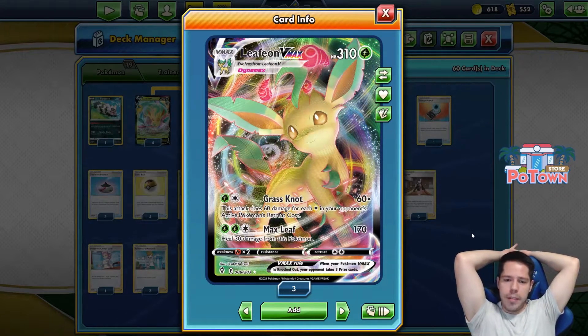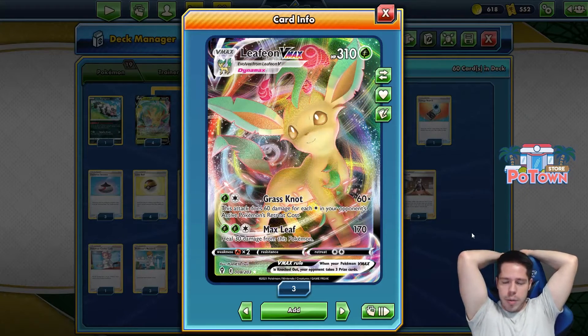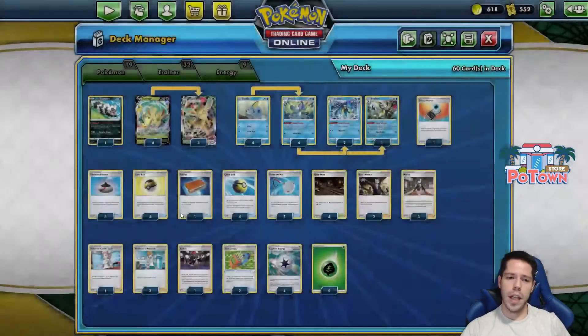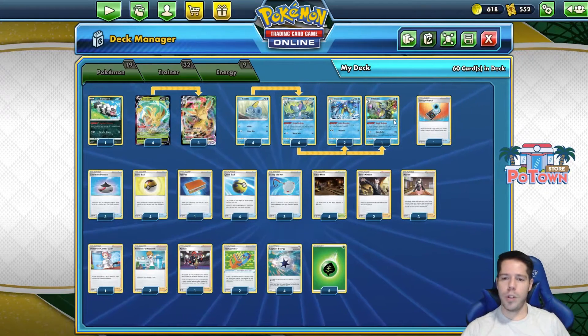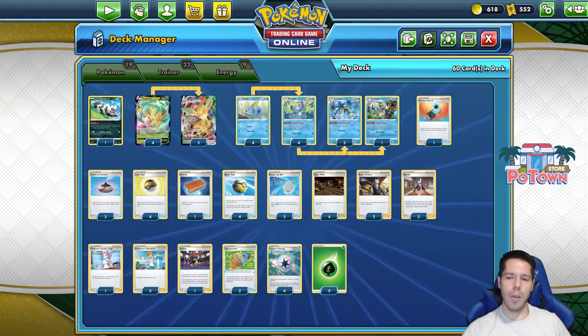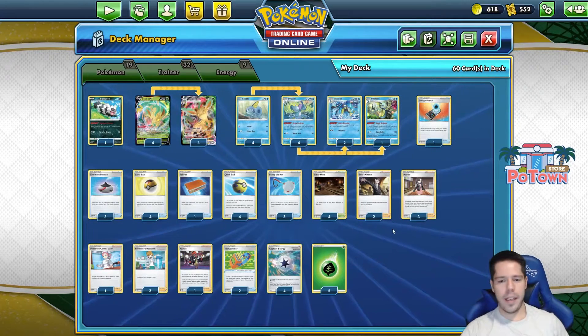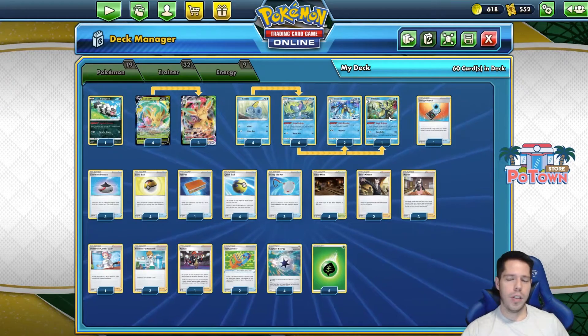That's a fairly good attack, especially when combined with Galar Mine to increase your opponent's Retreat Cost by two. We also have the Max Leaf attack for three energy total doing 170, which is enough to KO any VMAX and healing 30 damage in the process. We're playing a copy of Snorlax, no more Crobat V, and we have the 4-4-2-1 line of Leafeon. I'd love a 4-4-2-2, but in terms of space I understand why there's only one.